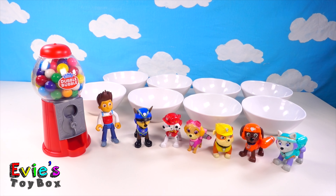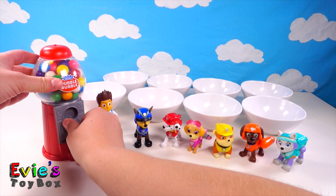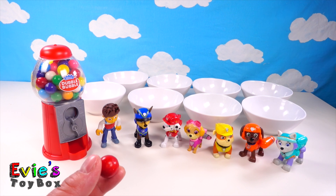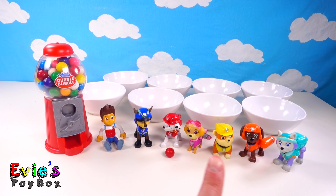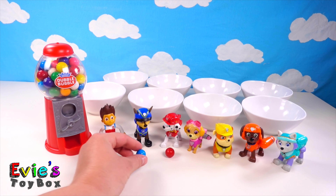Let's help Ryder get the gumballs out for the pups. Look, a red gumball — which pup has a red hat? Does Chase have a red hat? No. Does Rubble have a red hat? No. Marshall! Marshall has a red hat. Next we have a blue gumball — who's wearing a blue hat? Chase is wearing a blue hat. Let's give Chase the blue gumball.